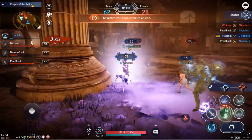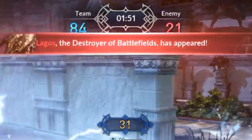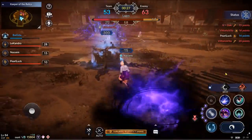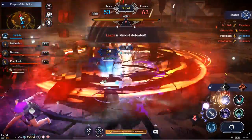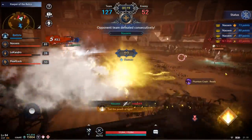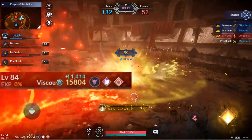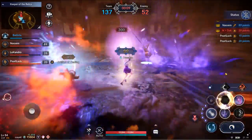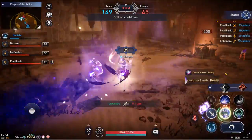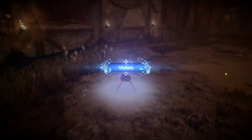Now that we know how the orbs work, let's move on to what Lagos is. Lagos is a boss that appears at the 1 minute and 50 second mark. Last hitting Lagos gives you a lot of points, transforms you into a lightning sphere, gives your team a CP and movement speed buff, and slows down the movement speed of your opponents. I will go into more details when I go over some matches that I've done.